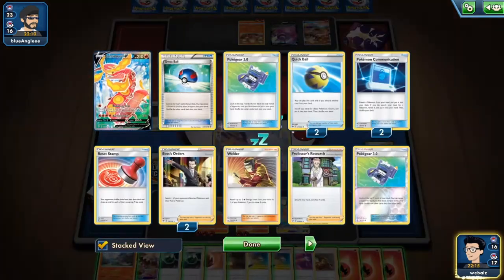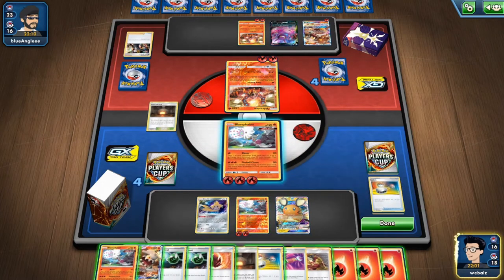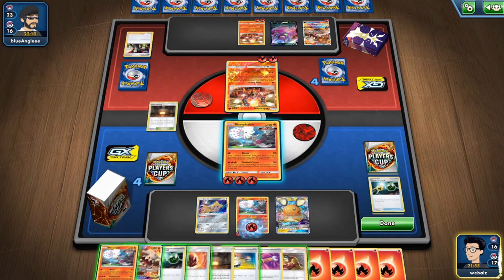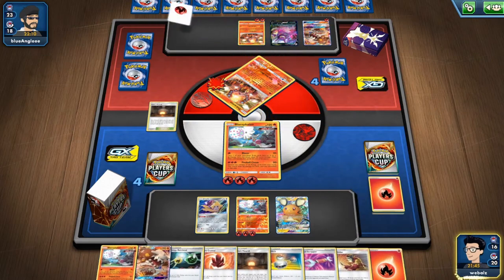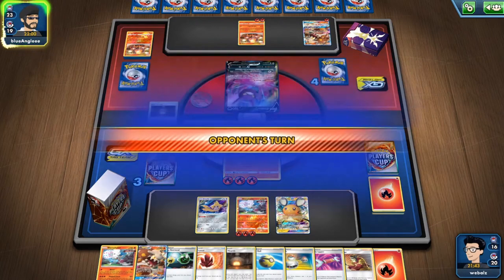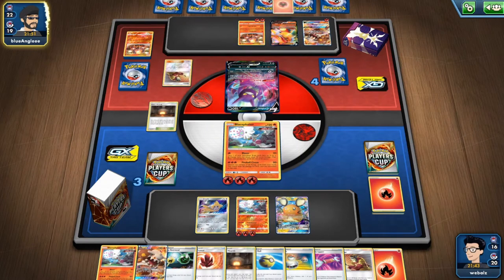How many Boss are gone from him? Only two — he might play another one, so I don't really want to play the Welder on the Heat Run. We'll just switch on the Blacephalon. I think I will take two back so I can attach one to the bench Blacephalon. I don't believe he has two Boss — I will keep it then and just attack for three energies and knock him out. See what he can do next turn. Maybe he'll attack with his Heat Run and knock us out with 130, but since we can get back five energies from the discard pile and two from the deck, we can easily one-shot him and build up our Heat Run on the bench.